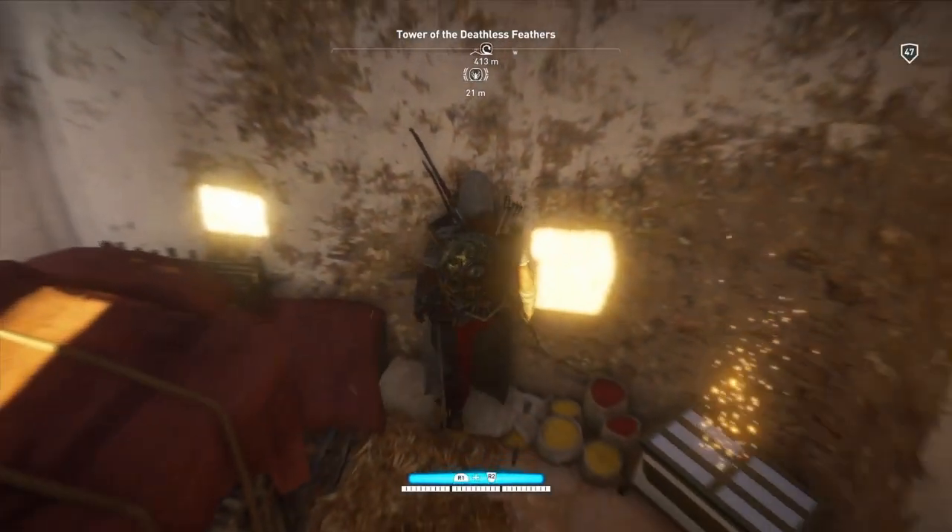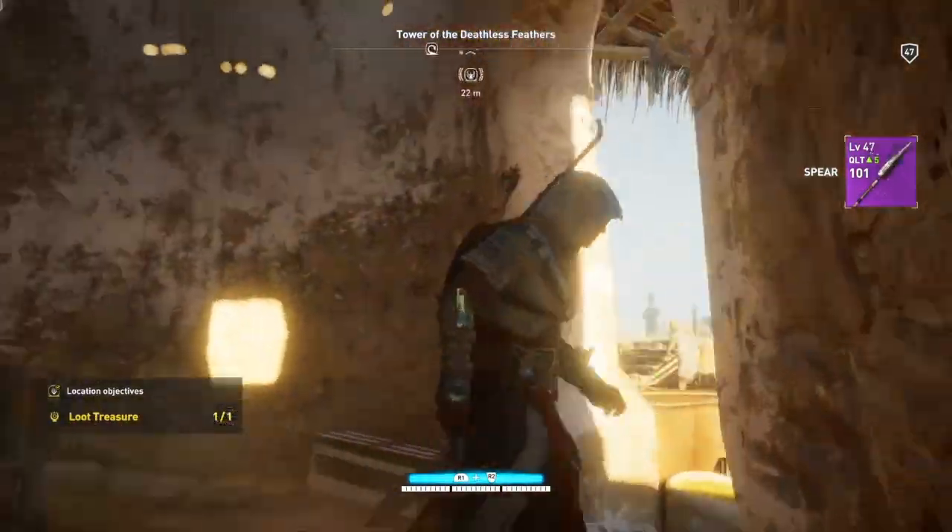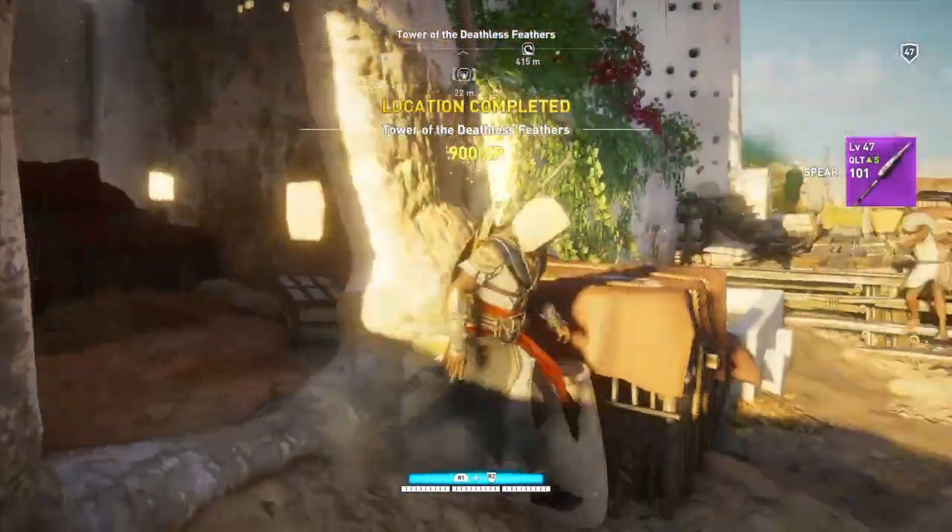Okay, so right to the place — go to the bottom of the viewpoint and you will get below the treasure you need to clear the location. It was as simple as that.